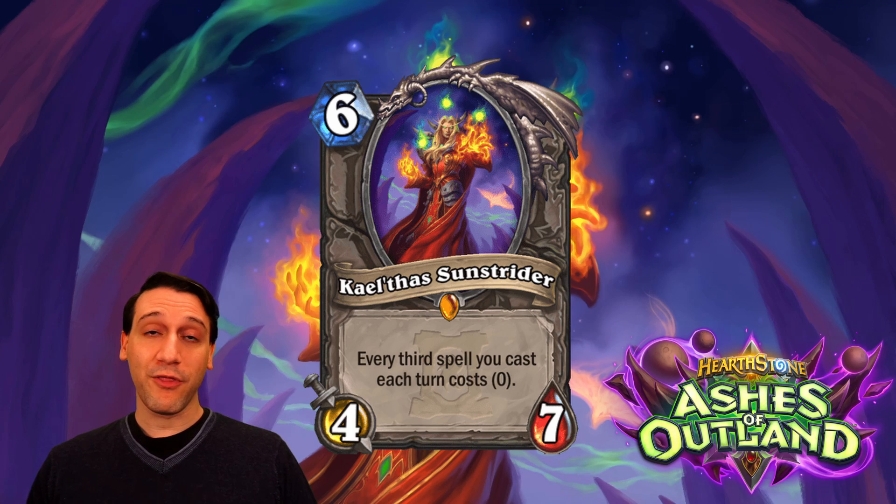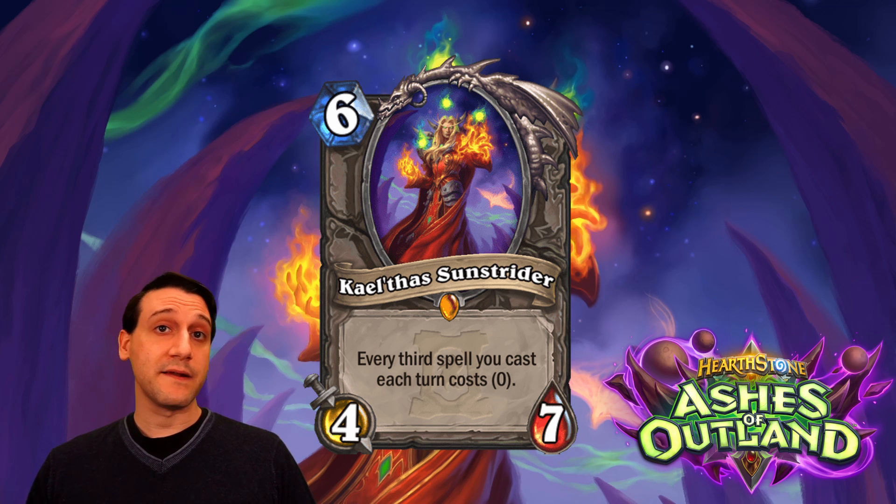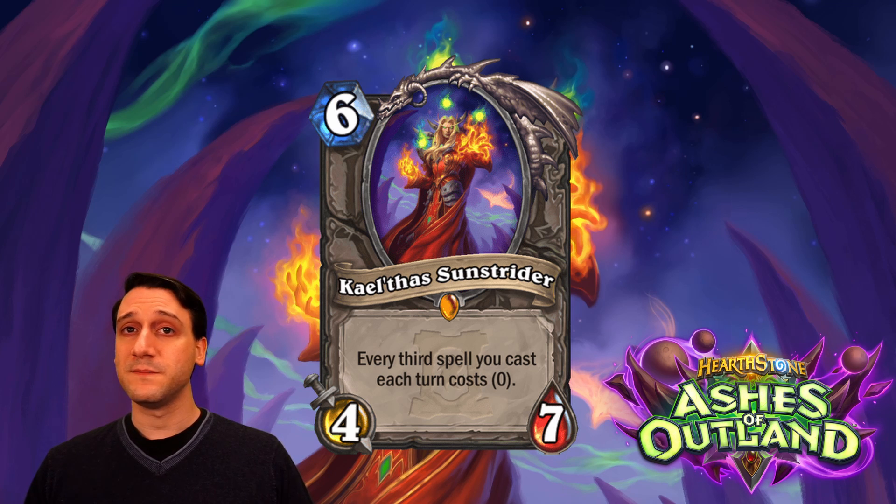First up is Kael'thas Sunstrider, mainly because he's already burned his way into the game a bit early. He's a 6-mana 4/7 neutral minion with the fun effect that every third spell you cast each turn costs zero. He's interesting at least. You have to run a mix of low cost and high cost spells to use him effectively, and as he's not likely to stick around on board very long, you're probably going to want to get his benefit right away. That means you need four cards in hand to play him well: Kael'thas, two cheap spells, and a spell that's powerful enough to be worth the hassle.